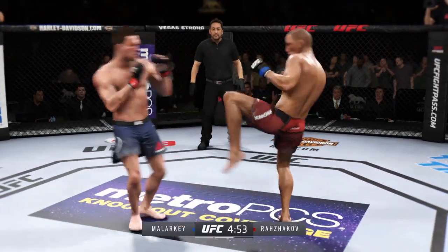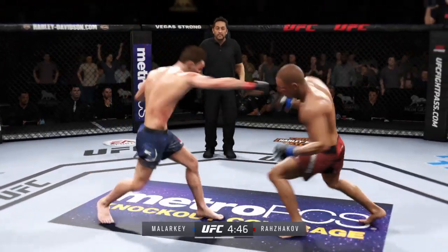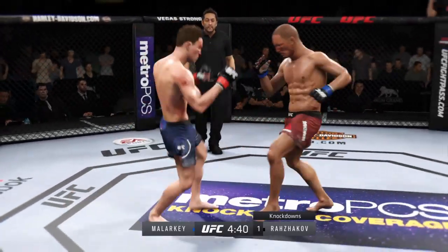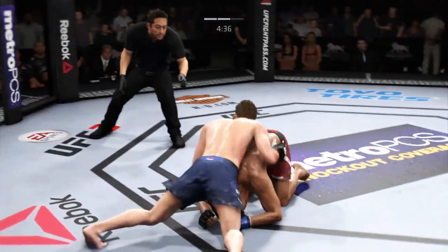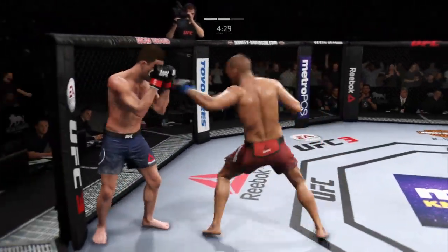Second round, here we go. Work the fight plan, stay focused. Starting to do some really significant damage to the body — another strike lands. Throws a big right hand but doesn't find its home. Tagged him. Nice inside leg kick — that's what I'm talking about. Sound defensively as he stays upright. Double leg takedown attempt, no good.